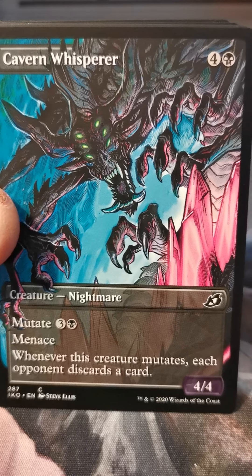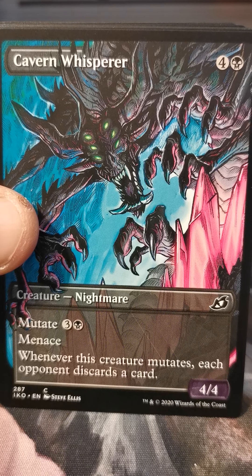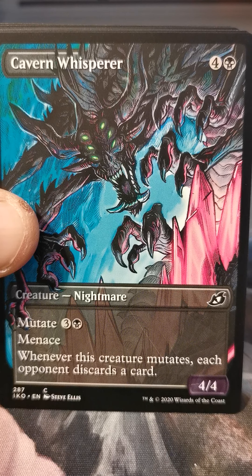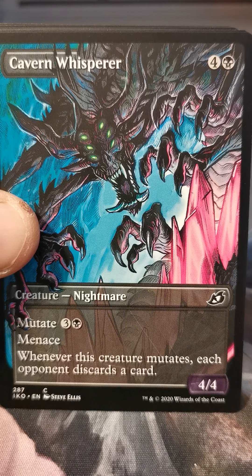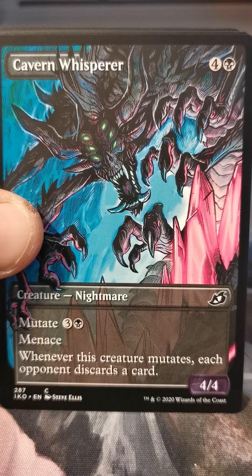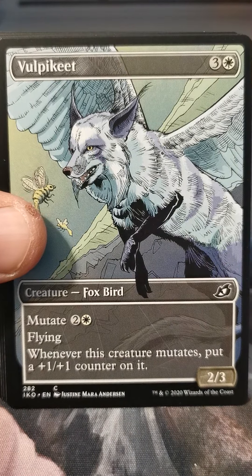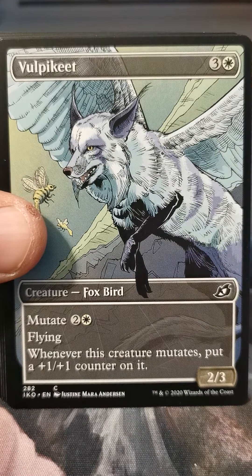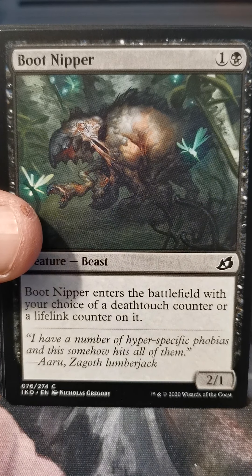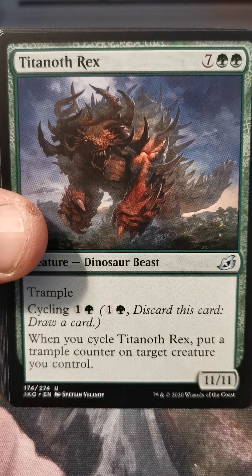Gust of Wind, Ferocious Tigorilla, Durable Coilbug, Honey Mammoth, Cavern Whisperer. I'm so glad they started putting these premium alternate art cards in the regular packs too. There was a feeling that draft packs are gonna feel disappointing once you open a collector's pack, but there is still excitement — you still have a chance to get one of these cool cards. And would you look at that, another one! Boot Nipper — I'm pretty sure the sound it makes on Arena is the same sound Zerglings made in StarCraft.